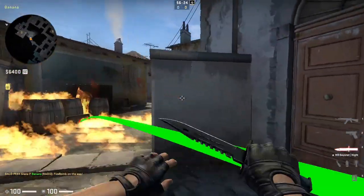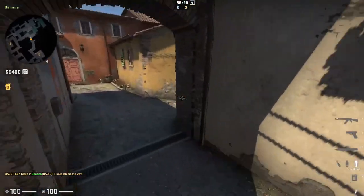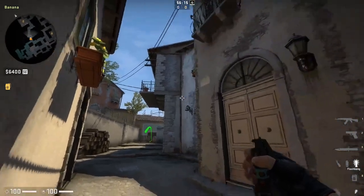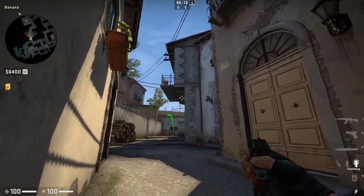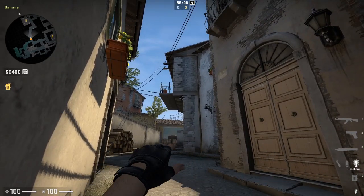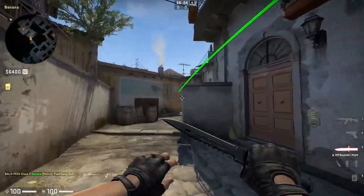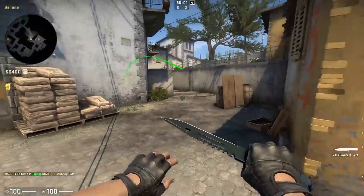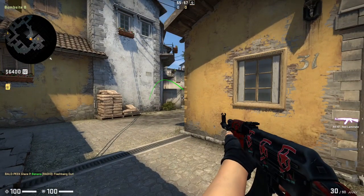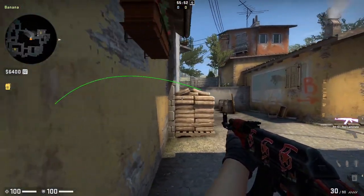Now that you've taken the first part of banana, here is a great pop flash for half wall to take top banana control. From the pipe at bottom banana, aim at the top of the balcony support beam, as close to the wall as possible without the flash hitting it. Crouch and left click throw — this is an amazing pop flash for top banana, flashing every single angle including the close AWP angle. The enemy can't even hear it being thrown since it's thrown from bottom banana.